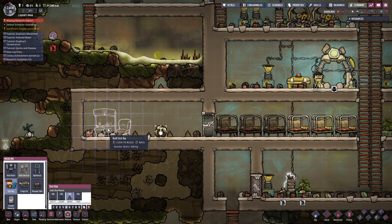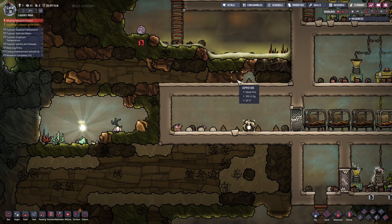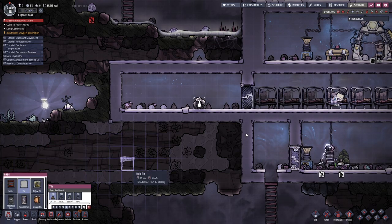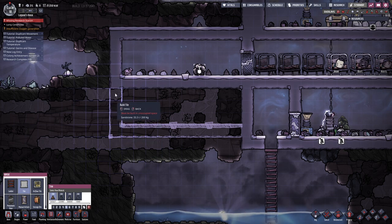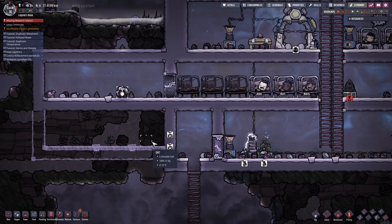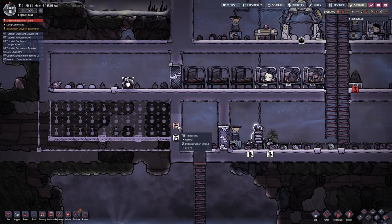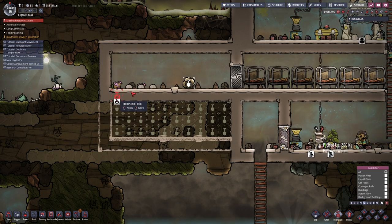I'm pretty sure we're going to need to make this bigger, we're going to need to expand this because this is not enough area. What if we just expanded it this way? This is going to be right under there though, that's what I'm worried about. It's night so nothing's going to get done now. What if we made a second part to it down here, from right here all the way up, and then just quickly deconstructed this, and then once that's going, dig all of this - then you can go from one to the next.